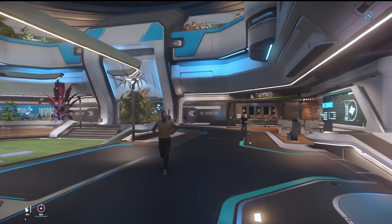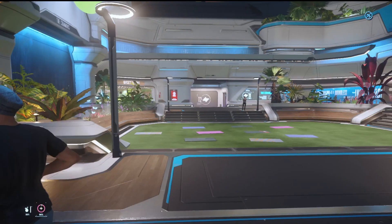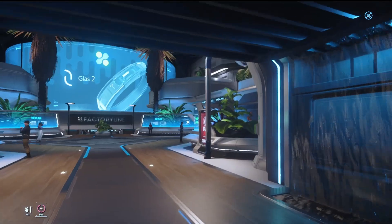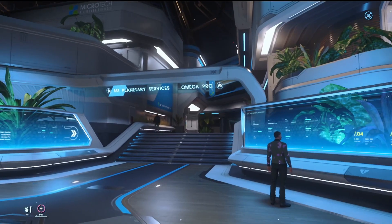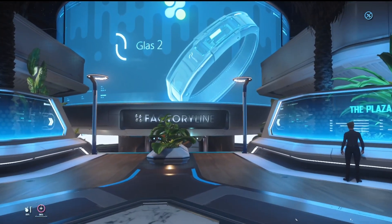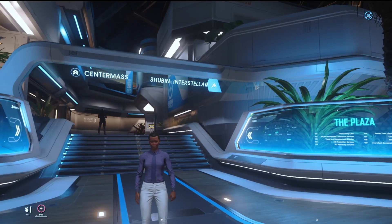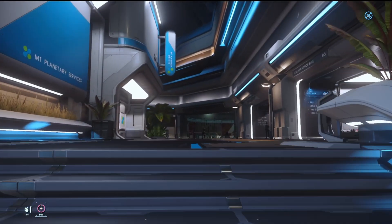Basically, you got two different sizes. You got the promenade over here, the New Babbage Plaza over here. This is your big exercise area — you got like four restaurants here. But come to the plaza. Come straight in. And a lot of you are already familiar with this, obviously. If you continue straight, that's like your trade and development area, I believe. Center Mash, Subban Interstellar, Omega Pro. That's what we're looking for — Omega Pro.